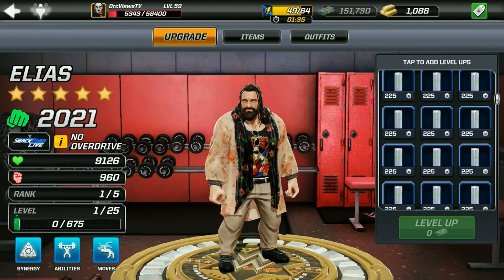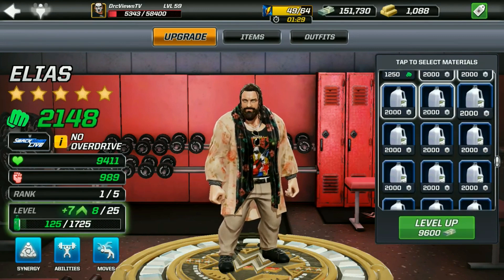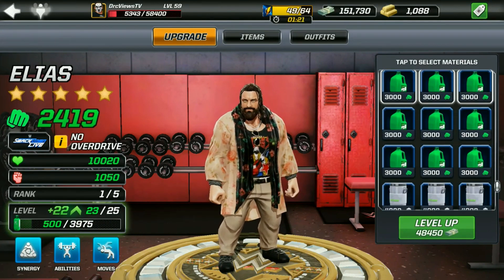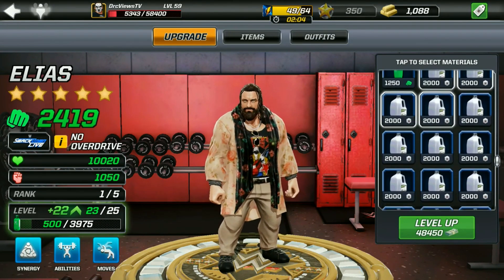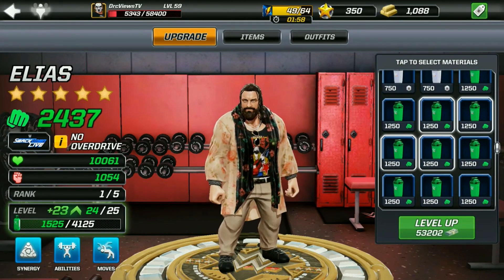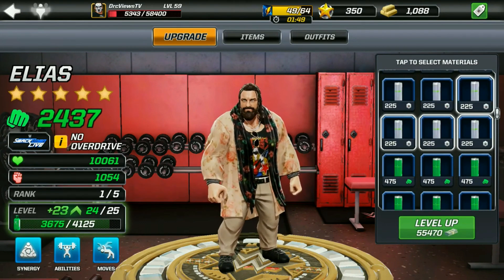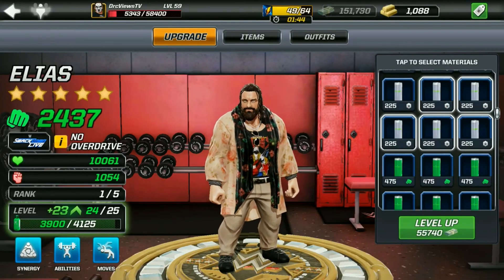Elias's total power is 2021, so what we're going to do is level him up to level 25. We're going to select those protein shakes on the rotten sides — select those green ones as a priority. Look at that health — 10,000 health!